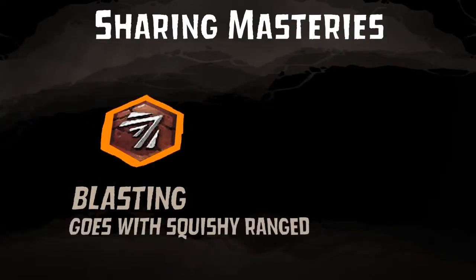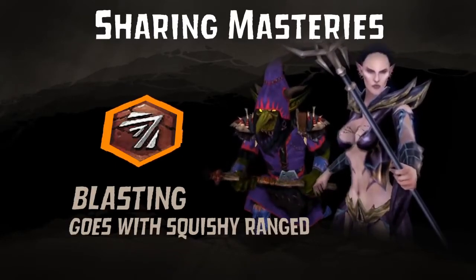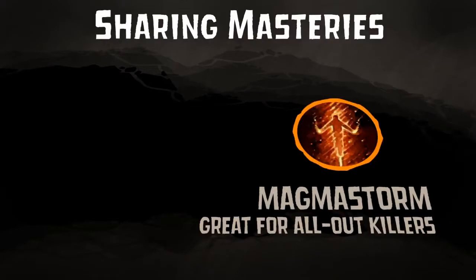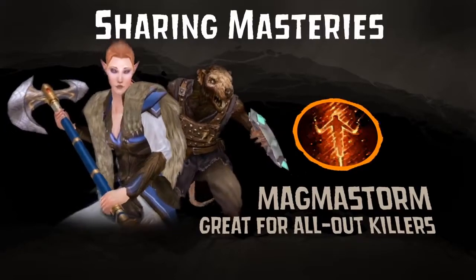Blasting gives a 5% greater chance of knockback and is great for squishy ranged heroes like Glowgov and Illyana. Magma Storm insta-kills all enemies within range. This mastery is perfect for characters who like to rack up kills, such as Ikrik or Eesa.